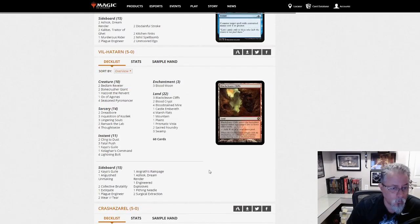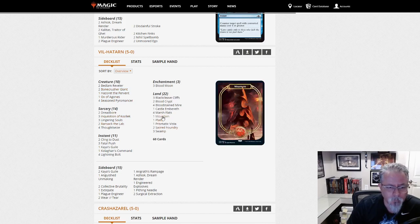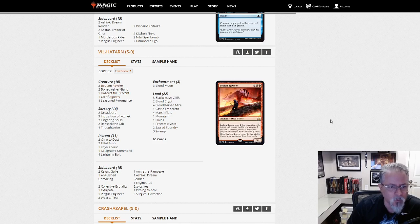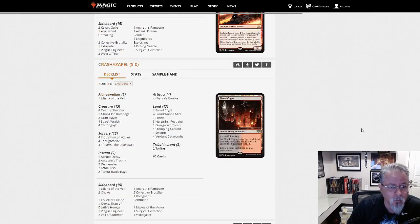Vilhatarn with Mardu Pyro. Interesting build. This deck is pretty customizable — using Seasoned Pyromancer instead of Young Pyromancer. One Ox as kind of the third Bedlam Reveler in the deck. Hazoret as the hardest-to-deal-with threat. Ransack the Lab to dump things in your library to make the Ox and the Bedlam Reveler a little easier to handle.